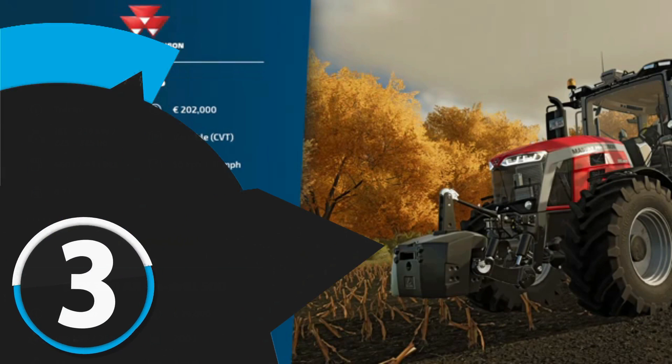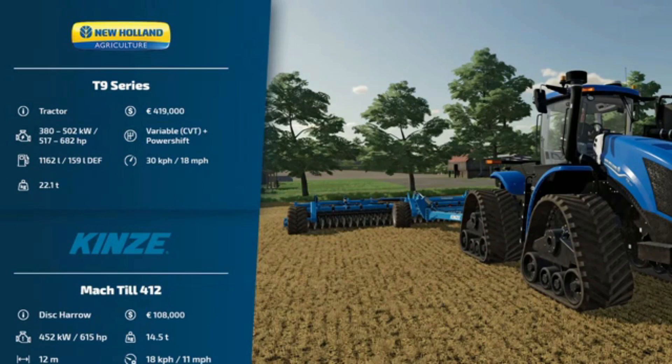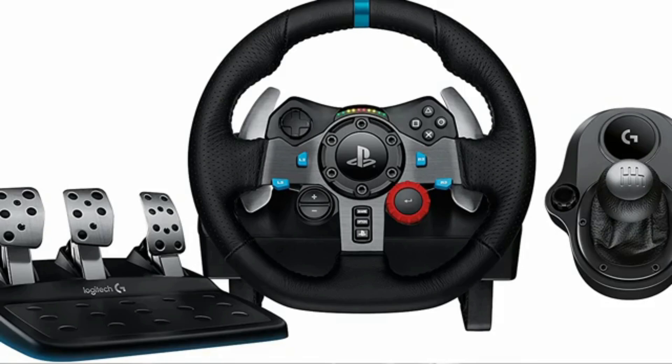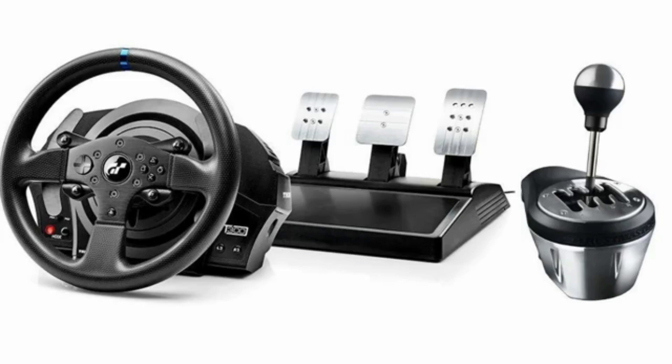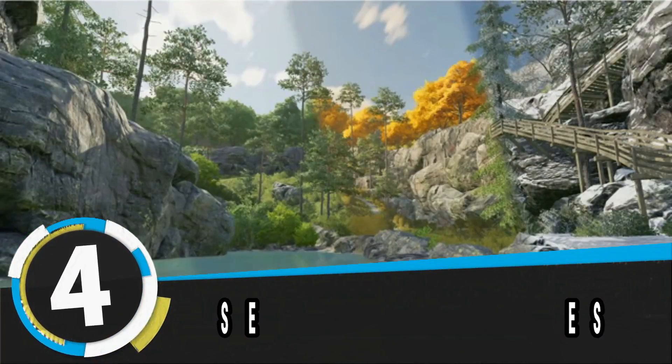Number three: manual transmission. For the first time, manual transmission is coming to Farming Simulator 22. The latest version will have the feature of manual transmission selection for some of the vehicles, though in some trucks it won't be available. We'll have the realistic experience of driving tractors with steering wheels and gear shifting to make it feel more realistic.